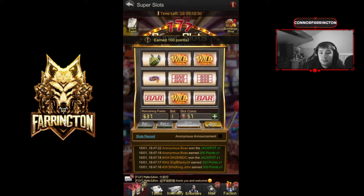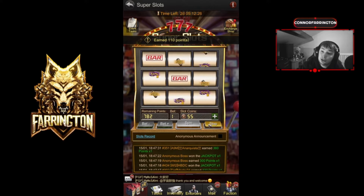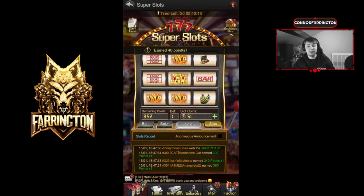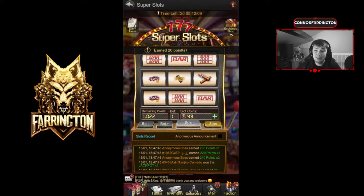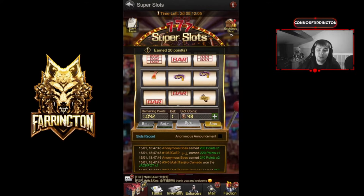Let me know in the comment section down below — do you participate in the Super Slots 777? If so, what packs do you actually buy? Do you go all the way up to 100, up to 20, or just 10? The first pack starts at 1.99, which is pretty good. I always recommend everyone just to buy the 1.99 pack because it's small and you've got a good chance of getting something back.